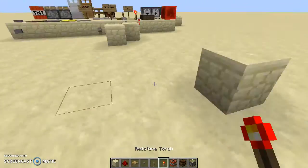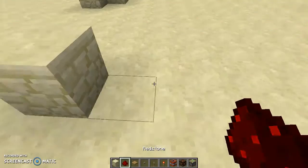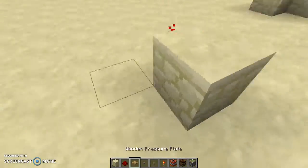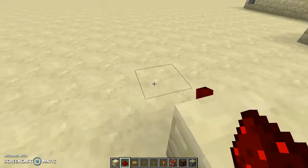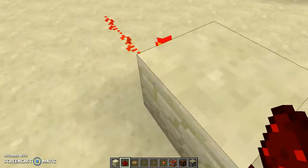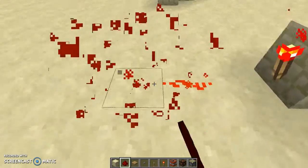One way to do that is like this. Let's place a redstone torch — it's automatically on, right? Now let's use a lever instead. When the lever is on, the torch turns off, and it also turns off the redstone there. But when the lever is off, the redstone torch is on and it will power the redstone, so it's on.